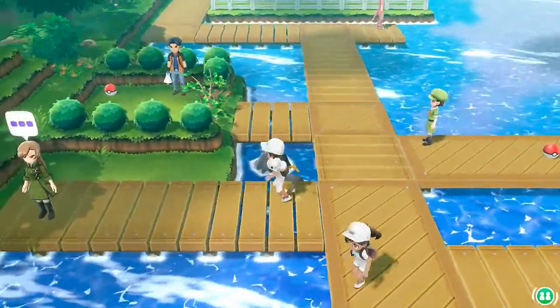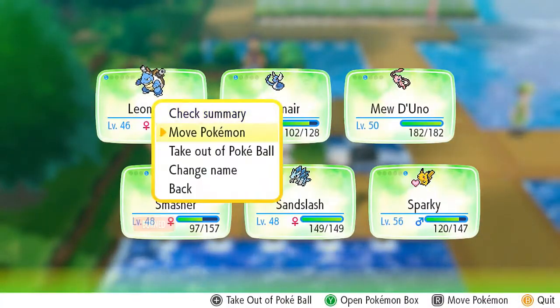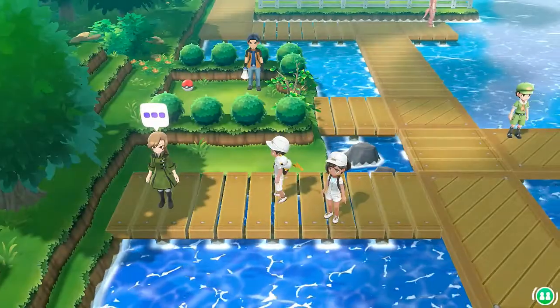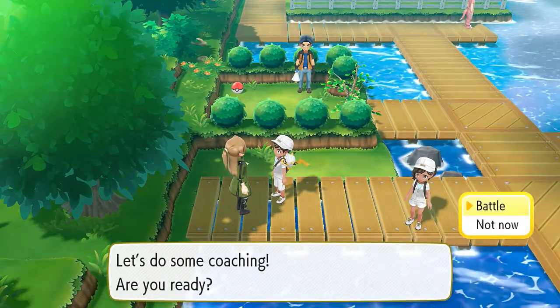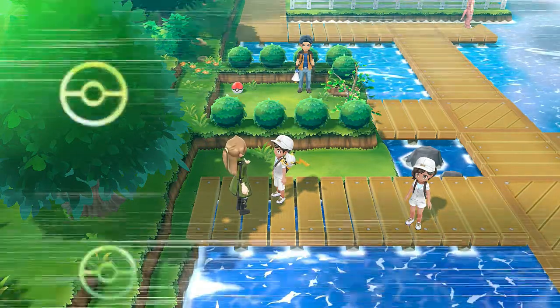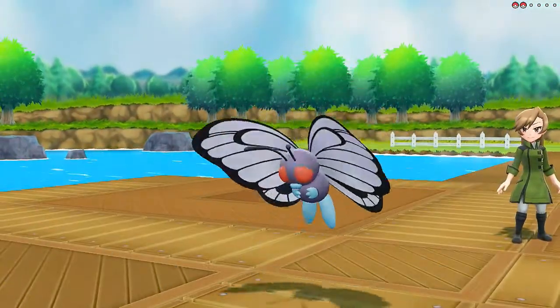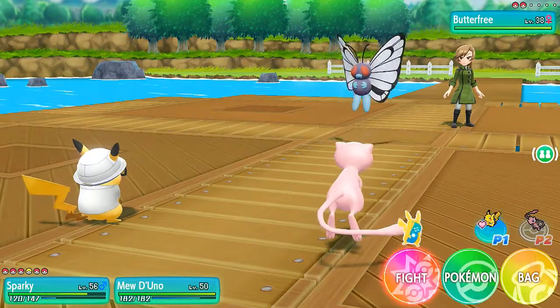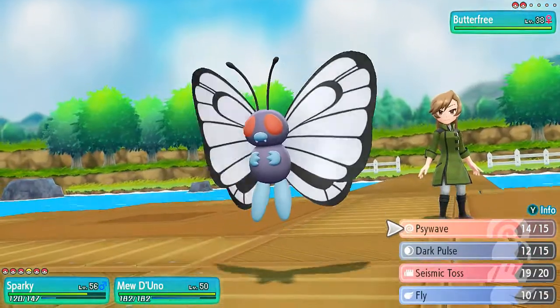We got more Pokemon trainers right here, and it looks like we have a coach trainer. Let's go right ahead and actually go with the mega team of Sparky and Mew De Uno. Coach Trainer Priya says 'Training on a romantic bridge where you can smell the sea breeze doubles the effects of the training.' She's coming out with her Butterfree — poor Butterfree, doesn't have a chance. This Pikachu with the lab coat makes it a very dangerous Pokemon.